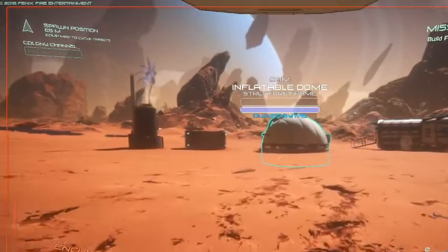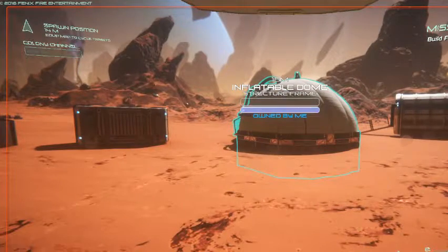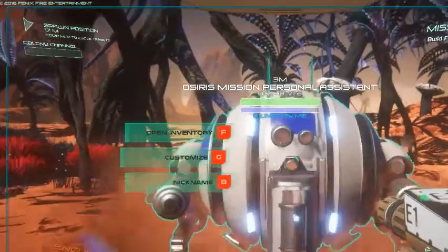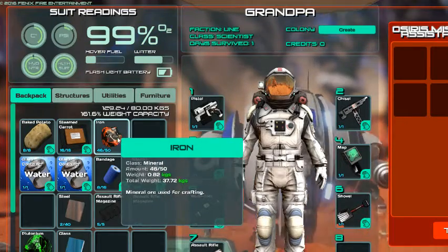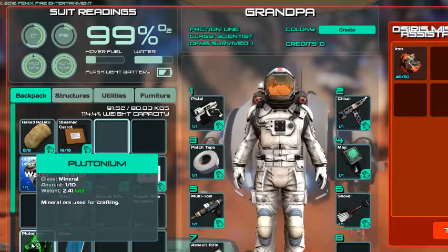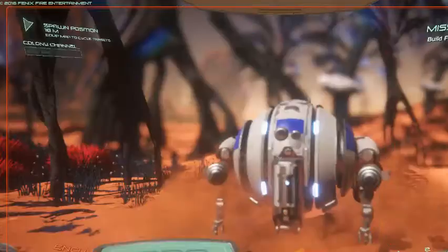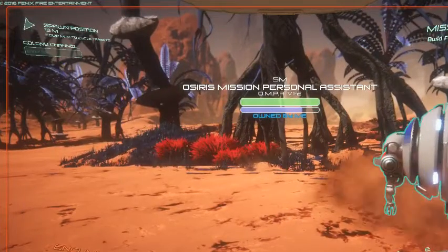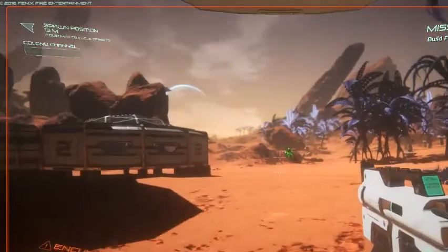My buddy Papa Rob - I was watching one of his videos yesterday, and it seemed like he put the multi-tool in his hand, went up to the assistant, and hit F. When you're mining, you can left-shift left-click with your mouse, and now it can run around with your spare loot. That is cool. Thank you, Papa Rob, for doing that in your video so I could figure it out myself.